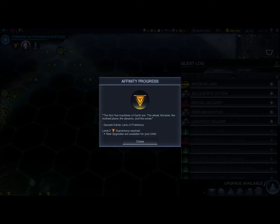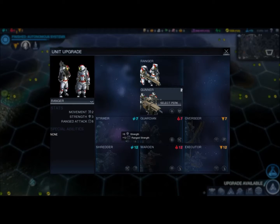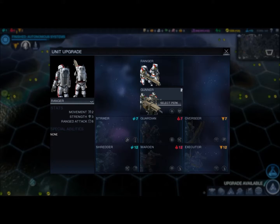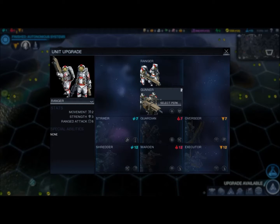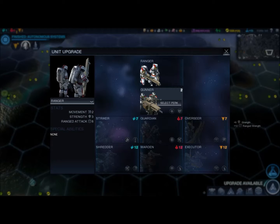I'm back with the next clip. You can see I've just leveled up in my affinity progress, having finished Autonomous Systems. I'm now Level 2 in Supremacy, so new upgrades are available for your units. In the bottom right it says Upgrade Available — click there and you can see all the different units available. Once you level your affinity sufficiently, you get units like Shredders, Wardens, Executors at high levels, and Strikers. Initially everyone starts with just Rangers and Gunners, but depending on your affinity level you can choose different units. You can see which level is required for each unit.